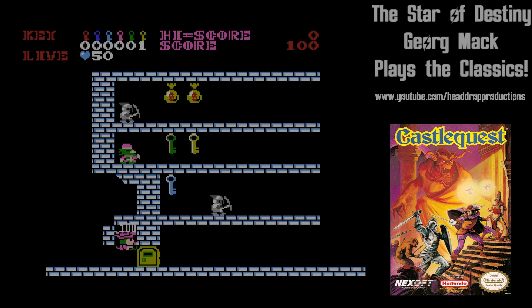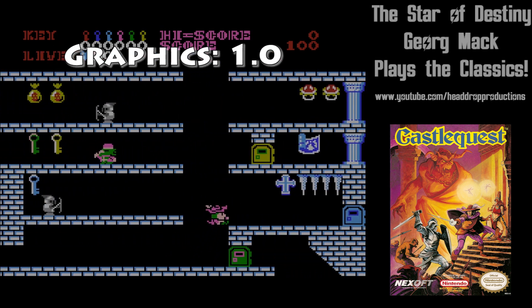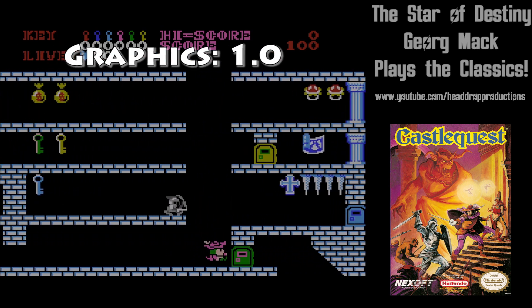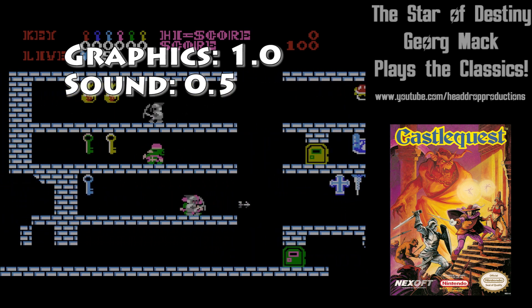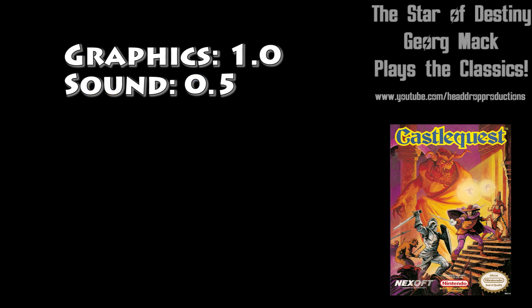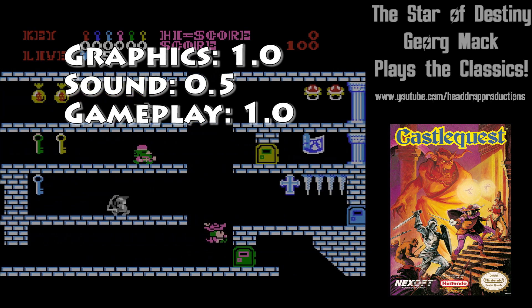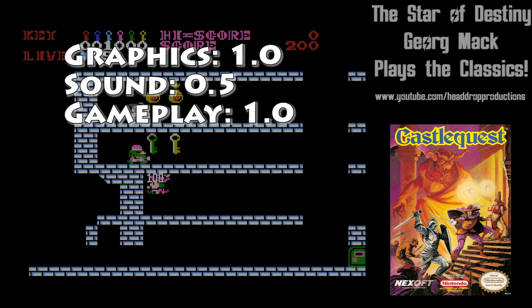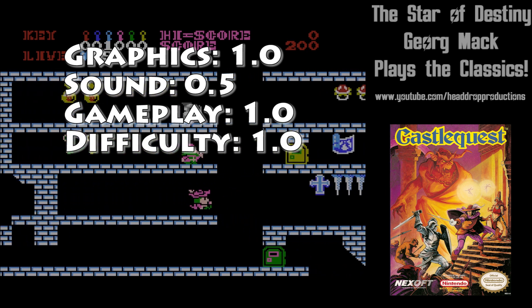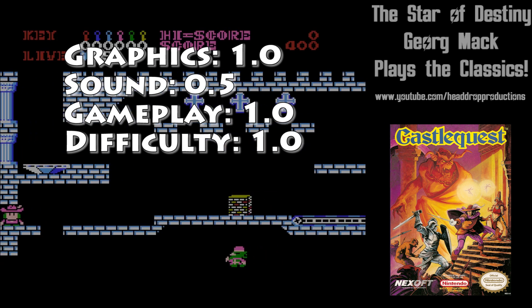When it comes to grading Castle Quest on NES: graphics get a 1.0 — they aren't the worst graphics I've ever seen, but they aren't any good. Sound gets a 0.5 — the music is upbeat, but not good enough to have to listen to on loop for however long it takes to win. Gameplay gets a 1.0 — it probably works as intended, if you care enough to stick it out. Difficulty gets a 1.0 — the puzzles weren't interesting enough to coax me into sticking with it and figuring out the castle.